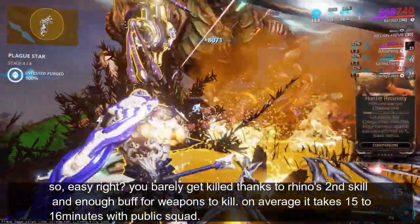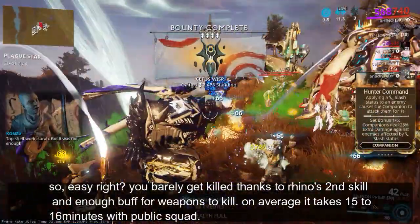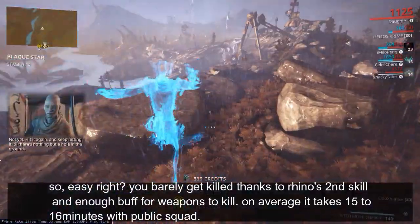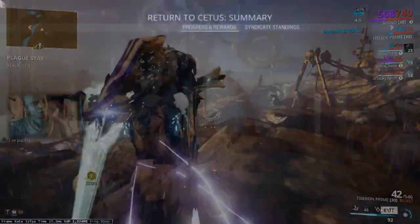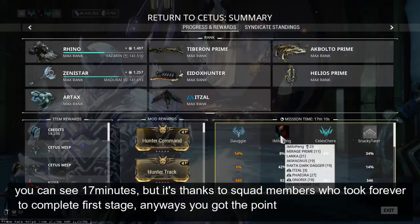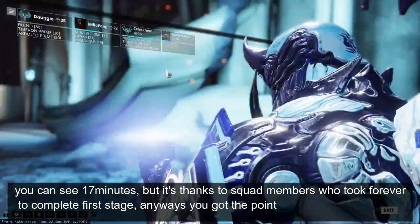So, easy right? You barely get killed thanks to Rhino's second skill and enough buff for weapons to kill. On average it takes 15 to 16 minutes with a public squad. You can see 17 minutes here, but that's thanks to squad members who took forever to complete the first stage. Anyways, you got the point.